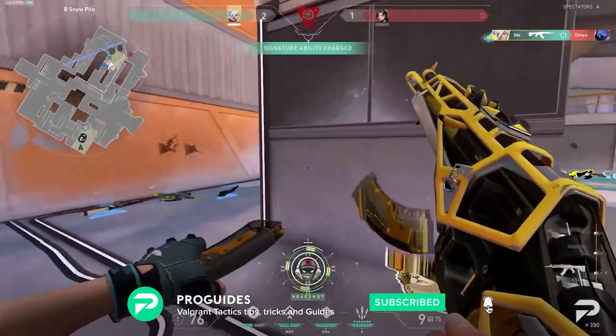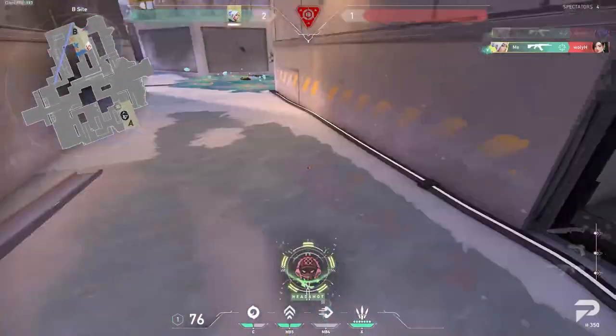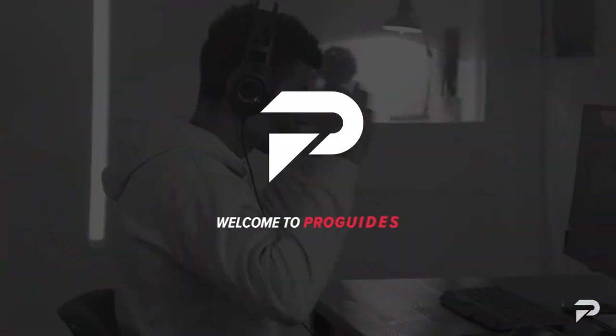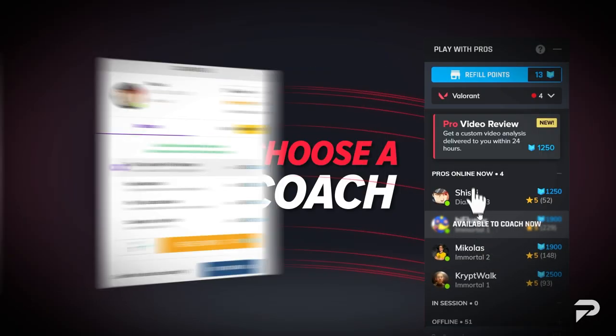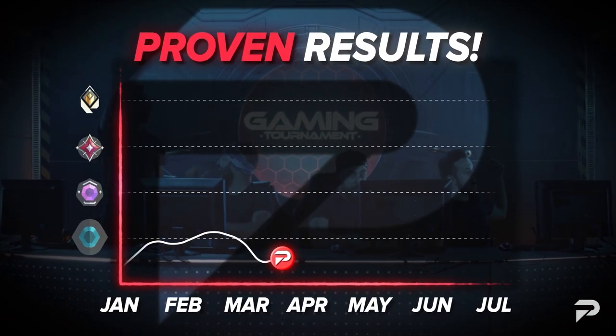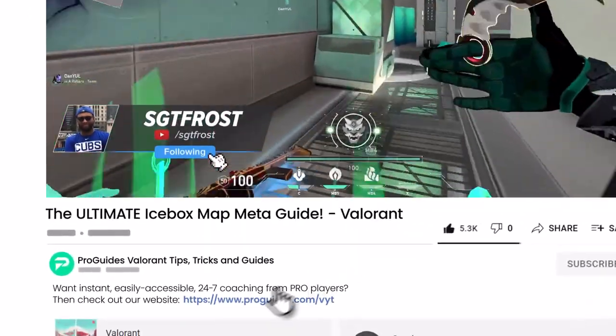We will be looking into how the best teams in the world take advantage of these unique layouts to sway the round in their favor, as well as the meta comps and strategies that go with it. If you want to put these into practice or have someone to guide you up the rank ladder, make sure to visit us at ProGuides.com, where our Radiant and Immortal level coaches are always eager to help you reach your goal rank. The link is in the description and let's head right into it.